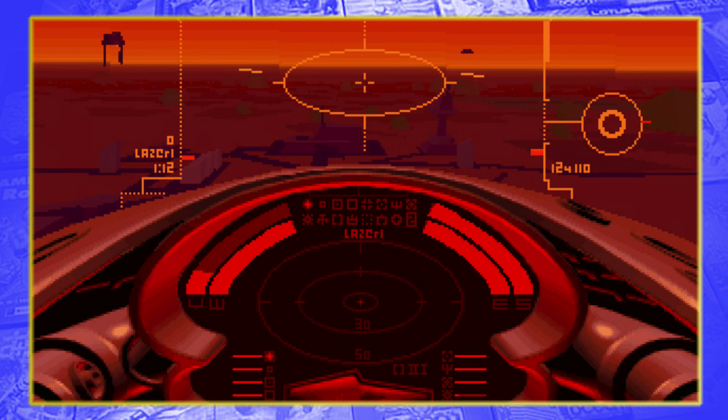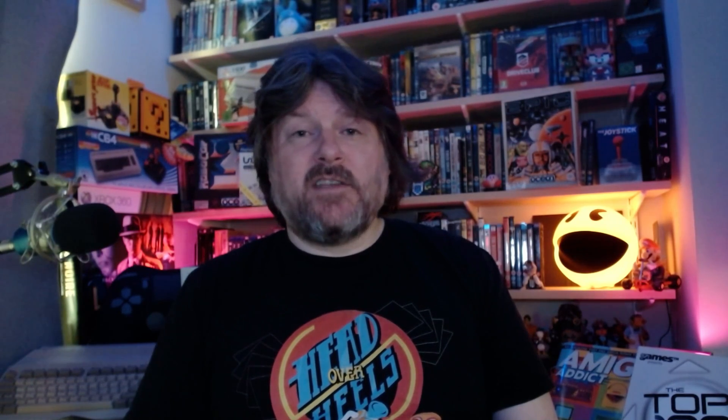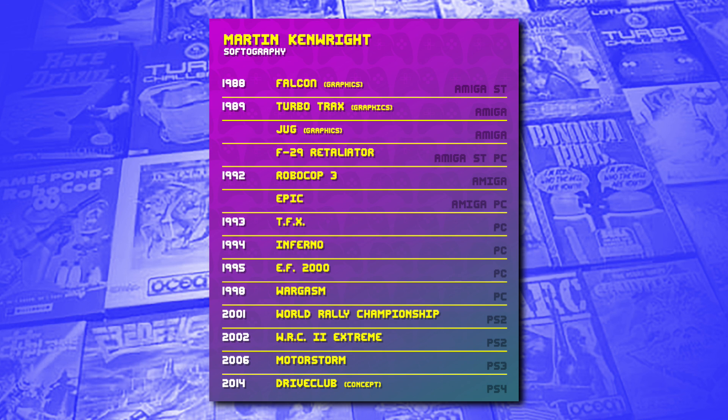A sequel to Epic, entitled Inferno, was released in 1994 and came bundled with a comic book telling the story of what had happened between games. Following Ocean's buyout by Infogrames, Kenwright left DID and formed Evolution Studios, who swiftly became known for their racing games. The World Rally Championship series on PS2 stretched to five games and was nominated for multiple awards. Before he left the company in 2007, he created and produced the PS3 launch title MotorStorm. Since 2013 he has been developing software for VR systems, while Evolution Studios went on to develop the excellent but ill-fated DriveClub for PS4, before being shut down by Sony and resurrected as Codemasters Cheshire in 2016. With multiple games, studios, and a couple of BAFTAs to his name, Kenwright's CV is one any of the UK's leading software developers would be proud of.